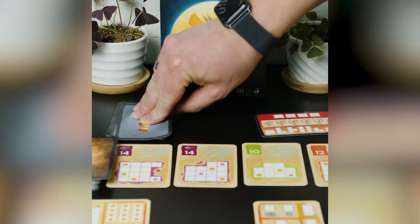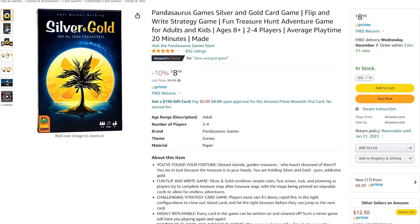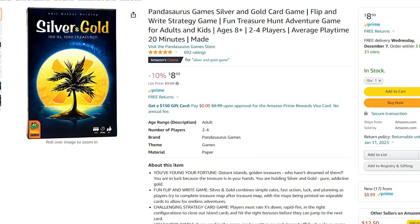Coming in at number one is Silver and Gold. This is one of my all-time favorites. It's a two to four player spatial placement game, meaning shapes are going to come out and you're going to cross them off your map to score points. It only takes about 20 minutes to play and it's only $8.99 right now, making it the cheapest game on this list.